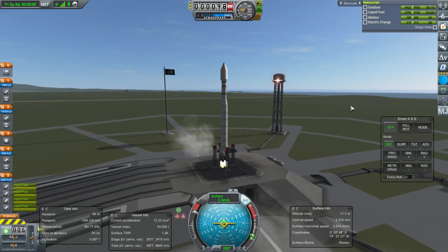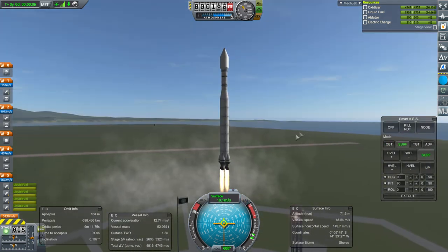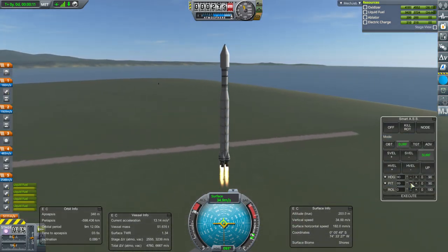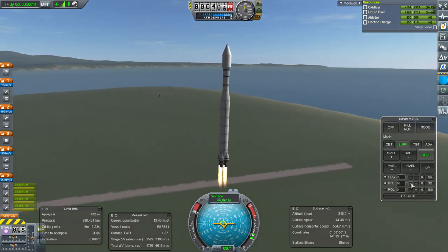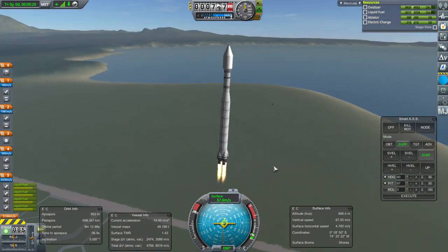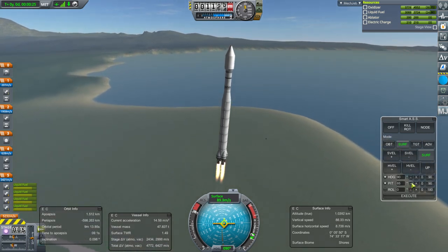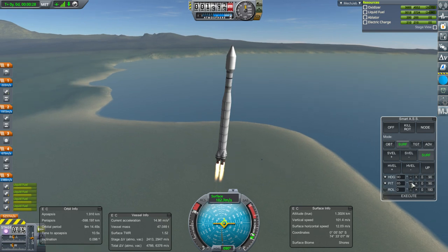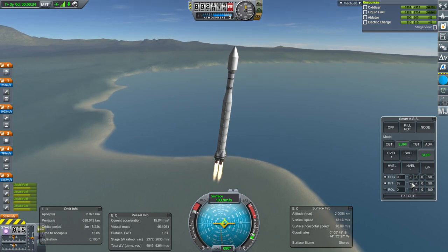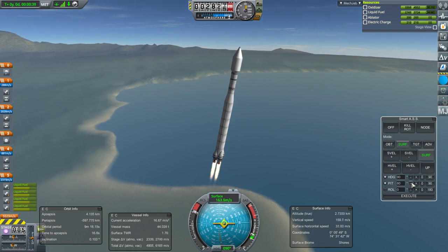Launch. Our bigger rockets — we have newer engines that might be worthy of consideration. Two skiffs would be a good replacement for these, maybe with some small SRBs. I wish we had thinner SRBs so you could have a Delta II configuration with nine of them around and it wouldn't look ridiculous. I am conscious of the look of my rockets.